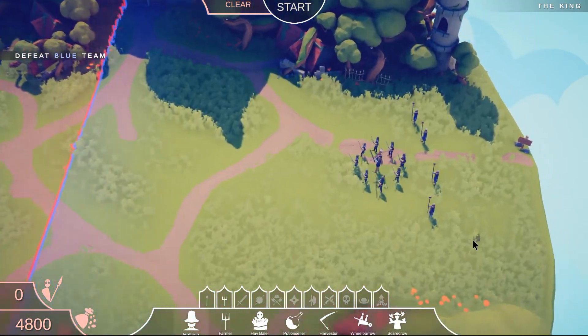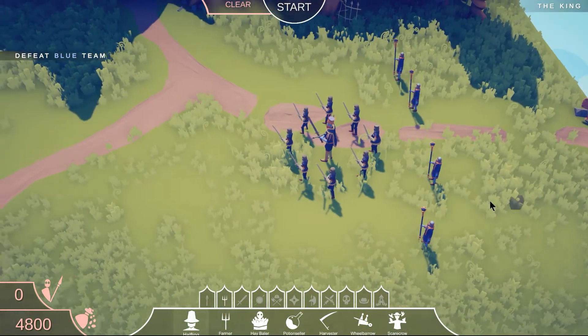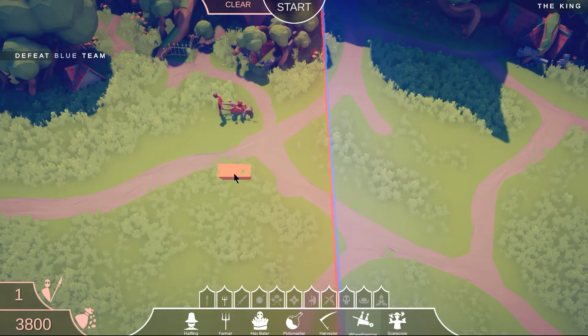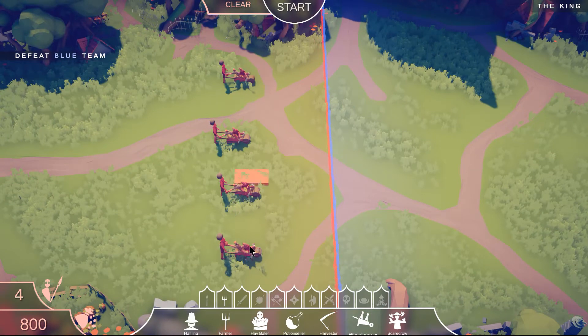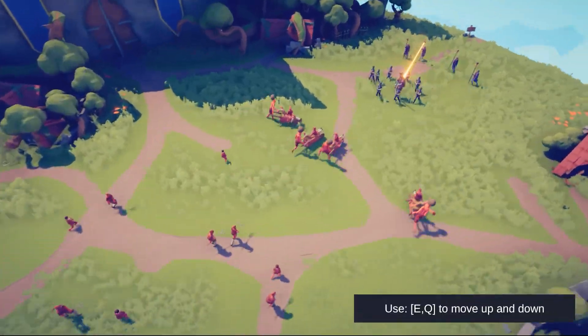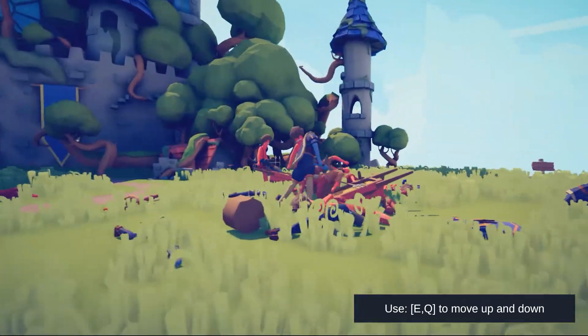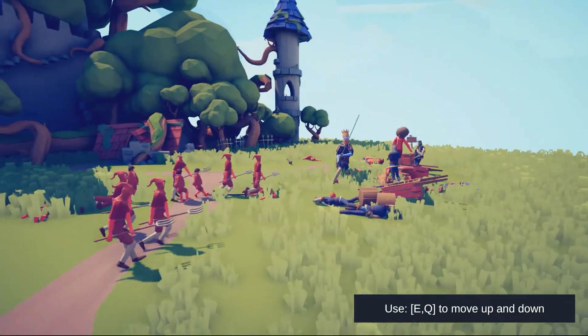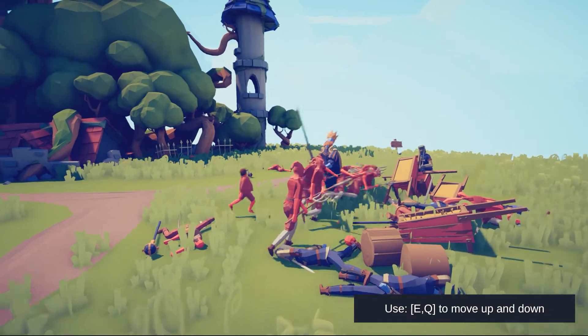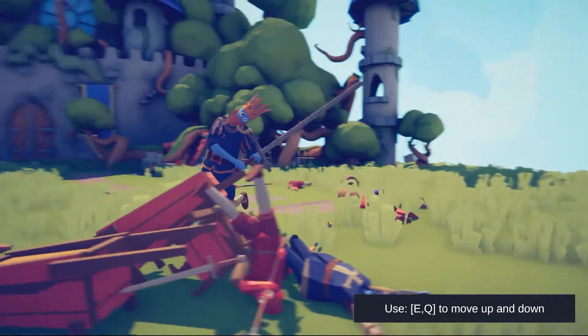We got a big guy in the middle — I guess that's the king — surrounded by cavalry dudes with mages in the back. I'm just gonna go with the wheelbarrow guys again since they were great last time, plus some pitchfork guys to scatter around. I think they're healing him or something. I got most of their guys out — it's just him left. That was easier than I expected. Wow — okay, this guy can take a lot of damage. He just destroyed like 10 of my dudes by himself!